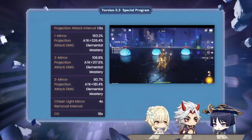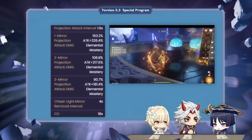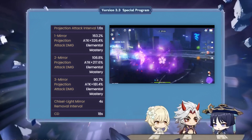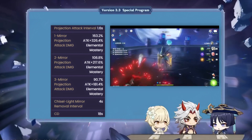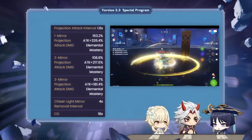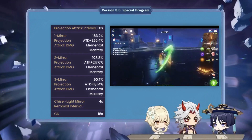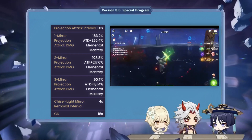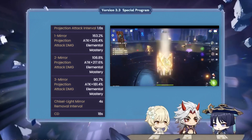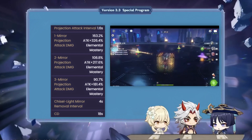On Elemental Skill activation, 2 mirrors will be created, while a third can be created after he uses a charged attack or a plunge attack, on a 12 second cooldown. The more mirrors are on-field, the smaller the damage of each of them will be, but cumulatively the more mirrors the better, also because their attacks count independently, meaning they are more impactful in terms of spread damage.